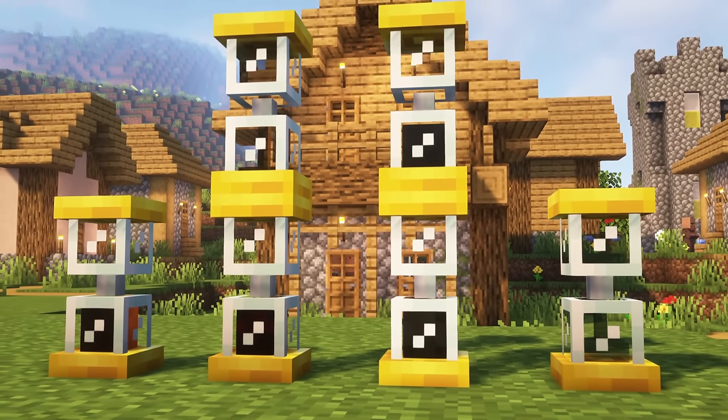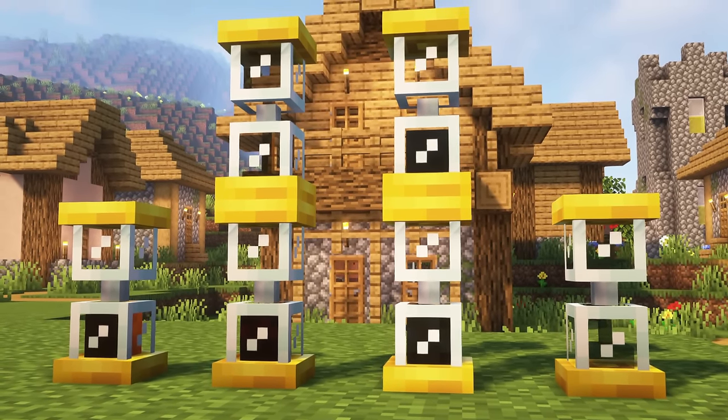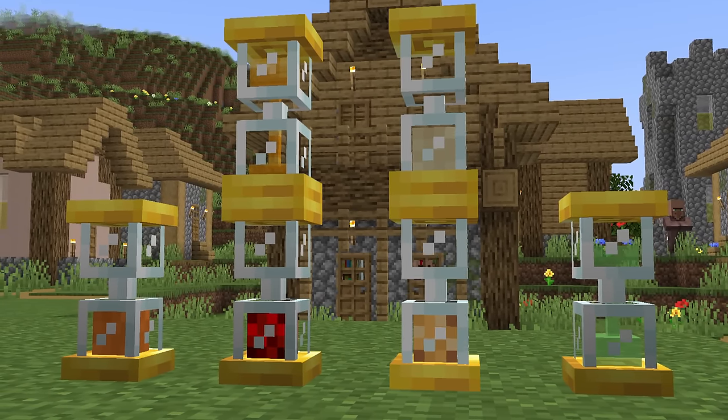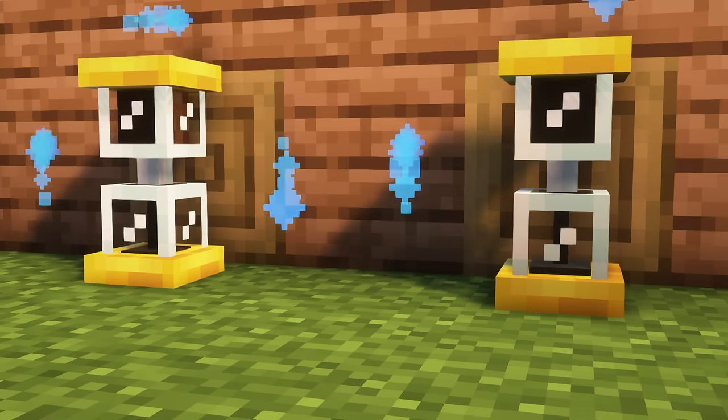One is able to fill the hourglass with sand, honey, slime, or dust. Depending on the material used, it will fall down in the bottom of the hourglass. Depending on the remaining time it will output a redstone signal detected by comparators. It can be reset with a turntable or manually.